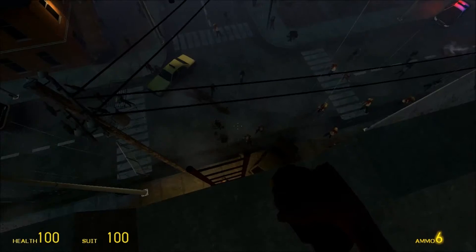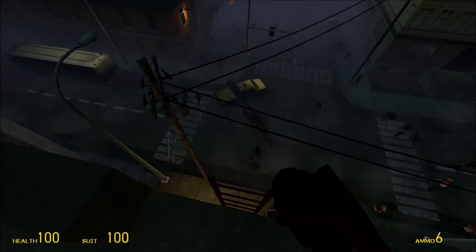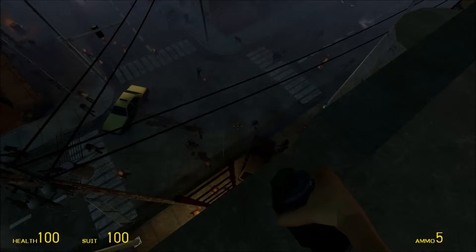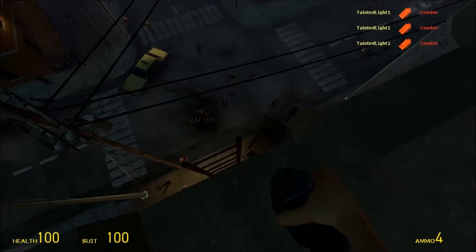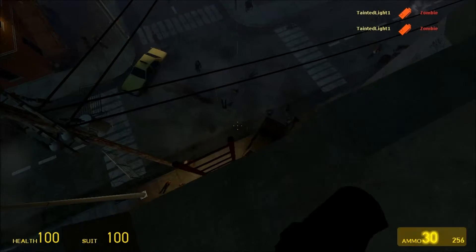We're going to throw down a grenade and clear out the ground so I can safely jump down, although I'll only take a small amount of damage should I jump down anyway. So if I want to make a quick escape, I can just hop down.